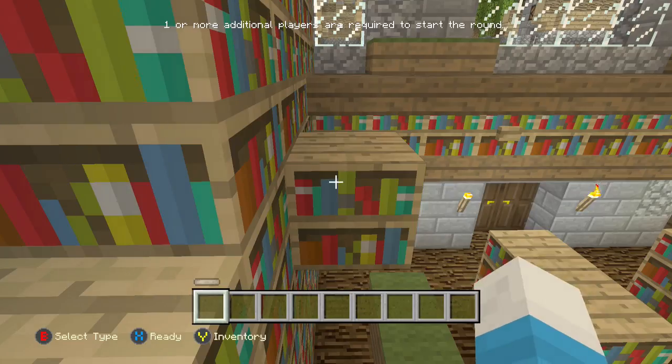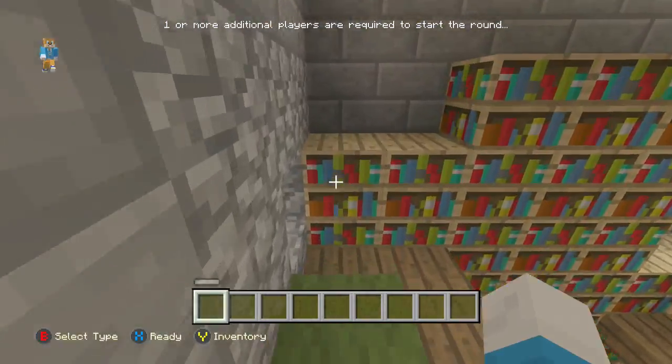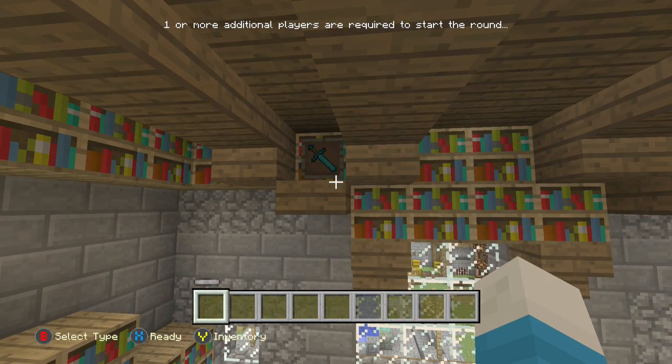So you have to go up here, up here. Then you're going to go right over here and look in through this side. And you'll see the diamond sword pointing down to the bottom right-hand corner.